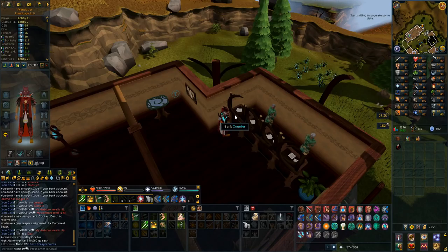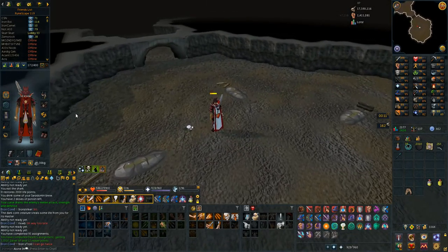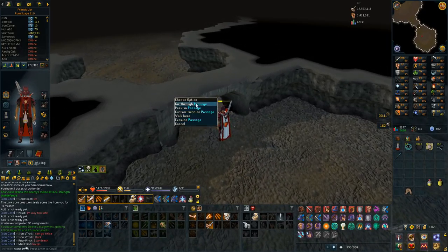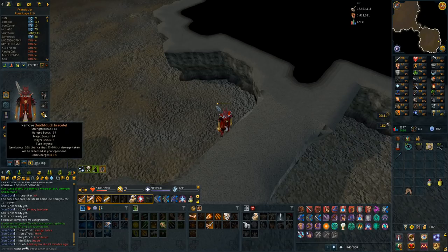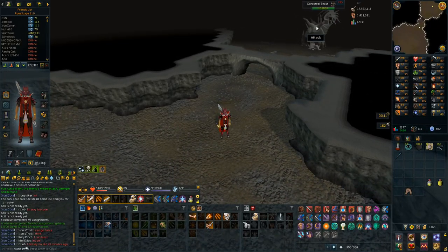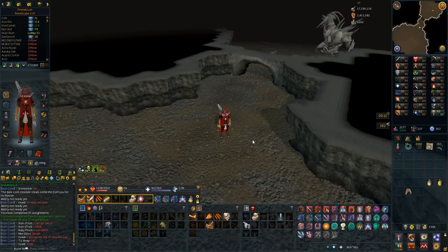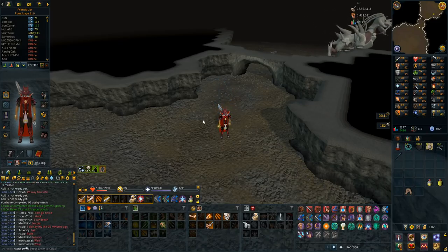Amazing loot for the last kill of the Corporeal Beast trip. Look at my gear - this is absolutely terrible. I got 12 reaper points and 12,000 slayer experience for that. I have Bandos, death touch bracelet, and amulet of souls - I really have no good melee gear at all. This is going to have to do for Corporeal Beast. I'm using a sun spear. I got a lot of blue charms and three cannonball drops, but I had to do only three kills a trip because my gear is horrendous.